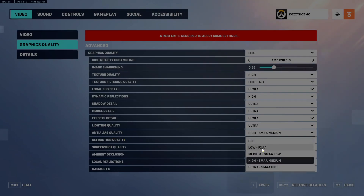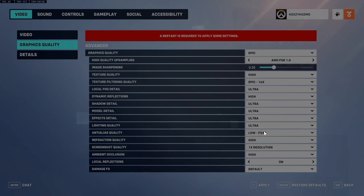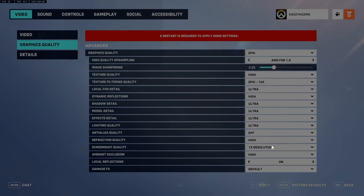Anti-Aliasing plays a very big role. At low with FXAA, the game looks really bad — I won't lie. I recommend putting this on medium or high, or turn it completely off to avoid any blur on your screen. Screenshot Quality — just leave it at default. Ambient Occlusion — you can set this to low, medium, or high depending on your graphics card.